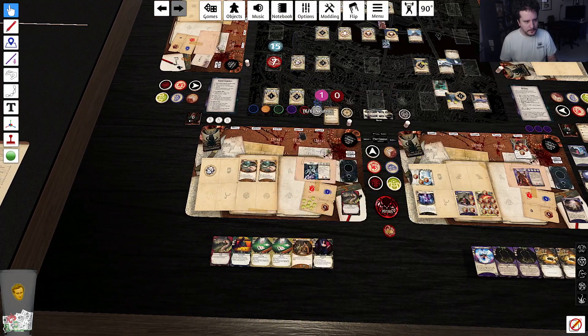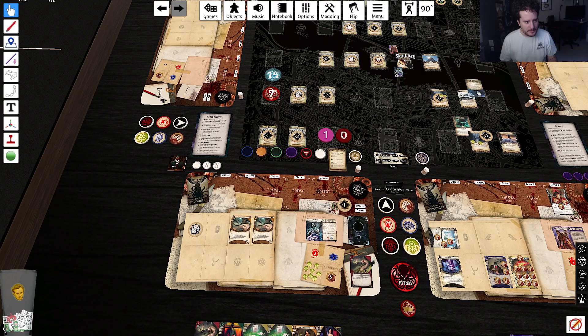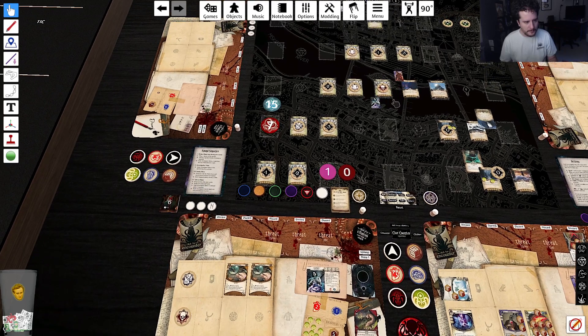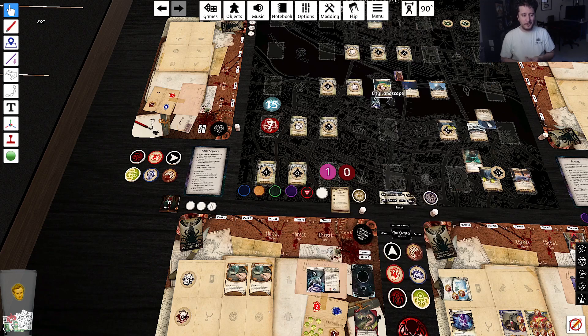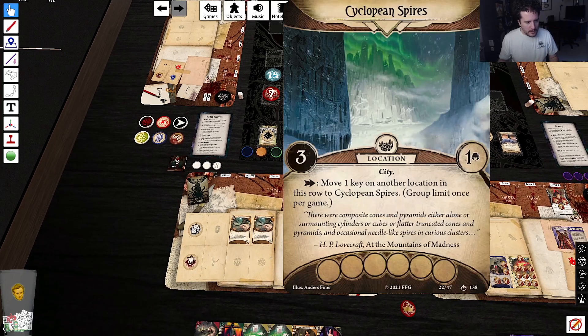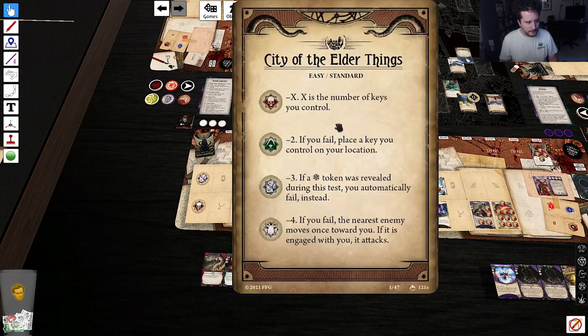Lola, we're going to investigate at five to two — give me that. I'll pick up the skull as well. Then we're gonna move here. Move one key on another location in this row to Cyclopean Spires — that's a really good little thing there. Then we're gonna investigate five to three. Just on basic investigate mode — and we're succeeding.